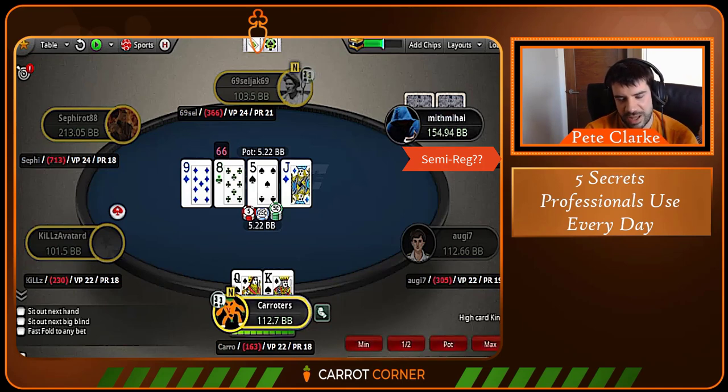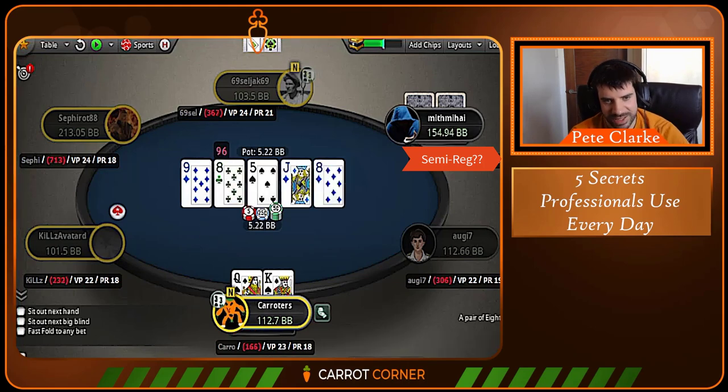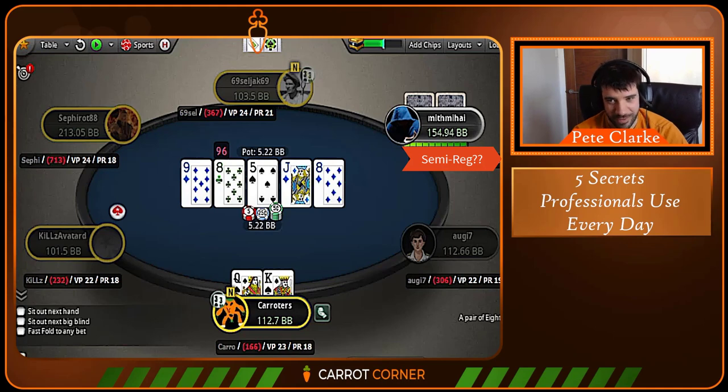The jack comes on the turn and it's another very frequent bet spot for me. My range doesn't mind the jack — doesn't love it, but doesn't mind it. We can use big or small bets here, not overbets, and betting often is good. I did elect to check back again this time — I did roll — got a 96. So although I'm betting this hand almost always with maybe 10–15% check frequency, we did roll a 96. It's very rare that I've waited until the river on such a favourable board for my range to bluff.